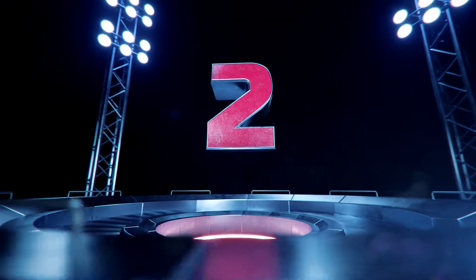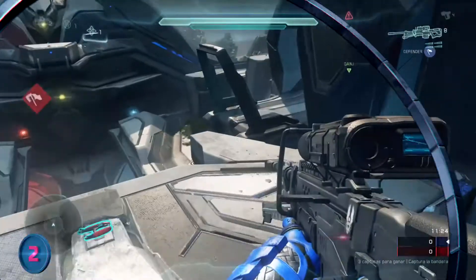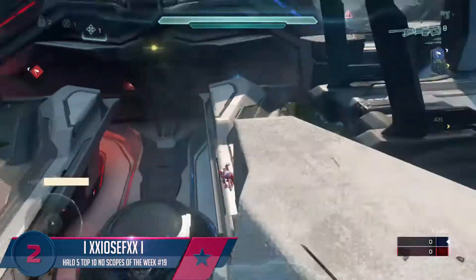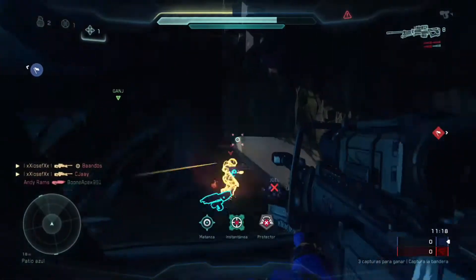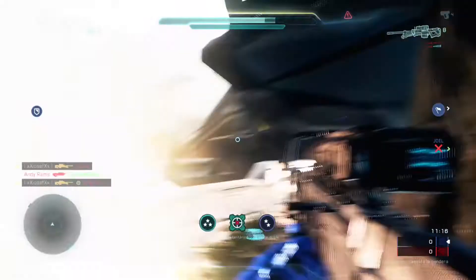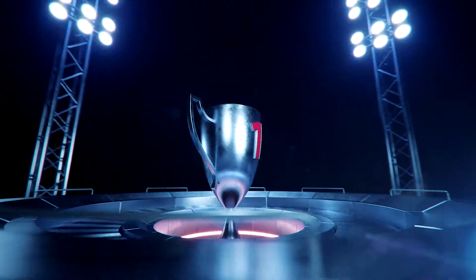Now for the runner-up, this top 10 has to go to Iosum. He's about to go off playing on Coliseum — spots the first enemy, giving him the whip no-scope. Two guys on bottom blue, the second no-scope for the double. And then the third headshot to the back of the dome to get the triple kill. That right there, you guys, is your runner-up.